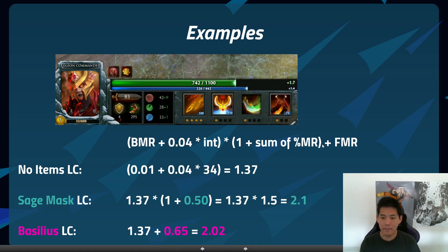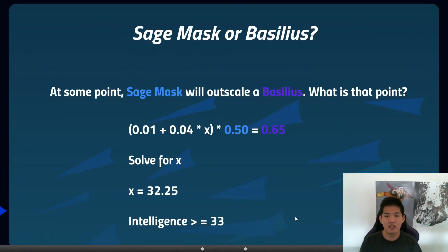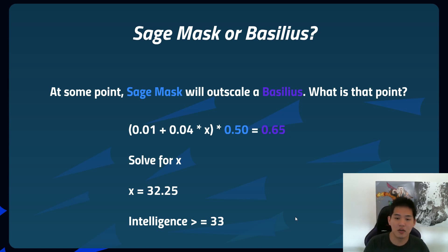So Sage's Mask and Basilius give roughly the same regeneration to this level 7 LC, but at some point Sage's Mask will outscale Basilius. When should you get a Sage's Mask, or maybe disassemble your Basilius, to get maximum efficiency? Using the formula and plugging in x for intel, I set the Sage's Mask term (50% mana regeneration, or 0.5) equal to the Basilius flat regeneration (0.65) and solved for x.